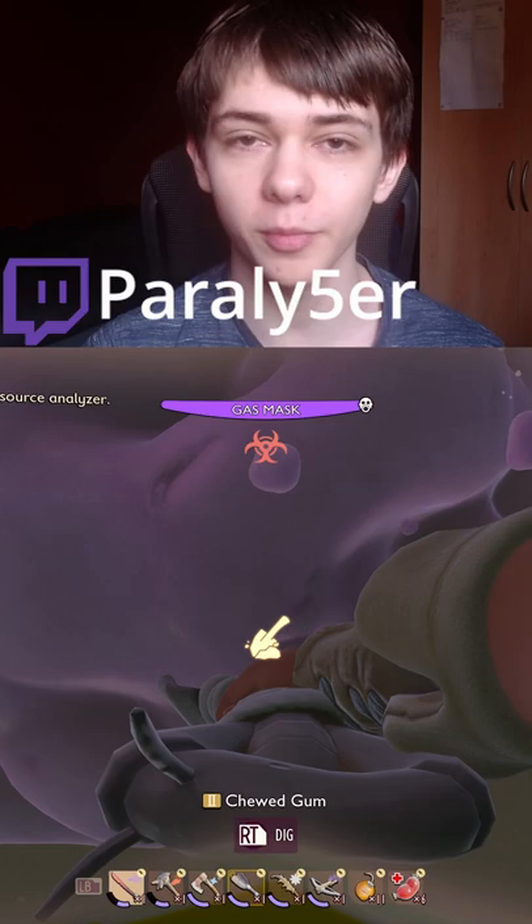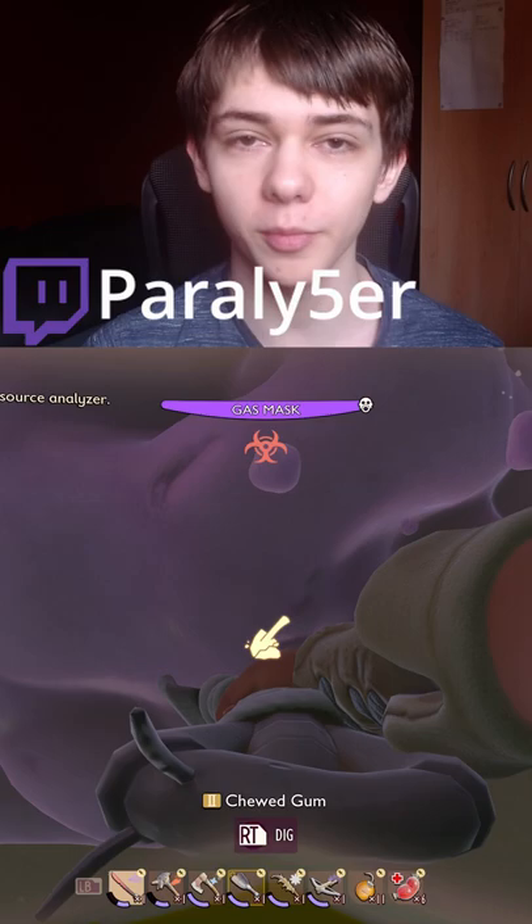This is how you remove the haze in Grounded. First of all, you want to come to this area of the map right here. You will need a gum nugget in order to remove the haze. I personally got one right next to the canister.